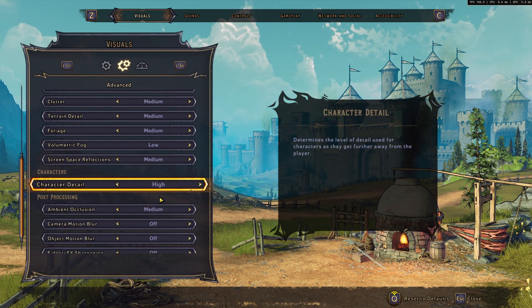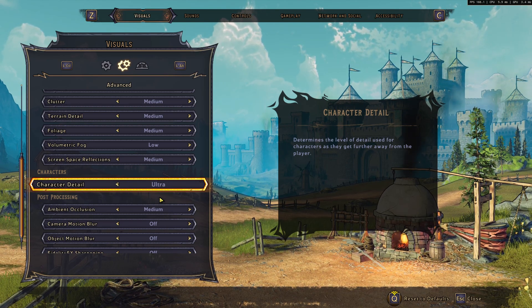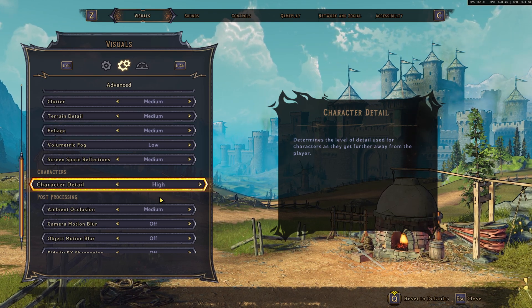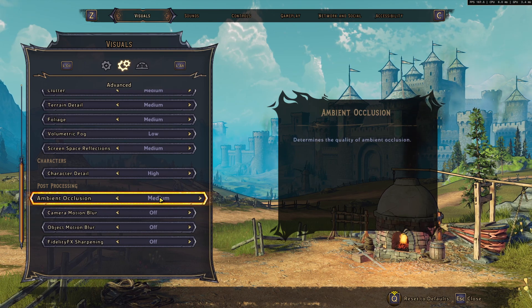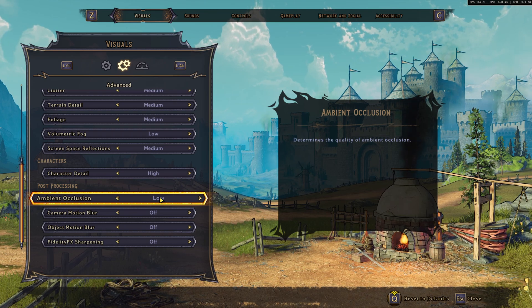For Character Detail, there's not a huge difference between Low, Medium, and High, so I recommend going with High. Don't go Ultra — you will see a dip in FPS. High seems to be the way to go. For post-processing, Ambient Occlusion at Low can give you an 11% FPS boost, but your game will look flat.